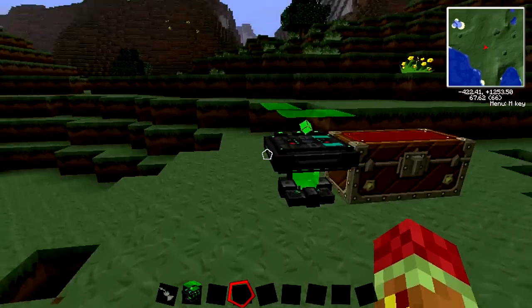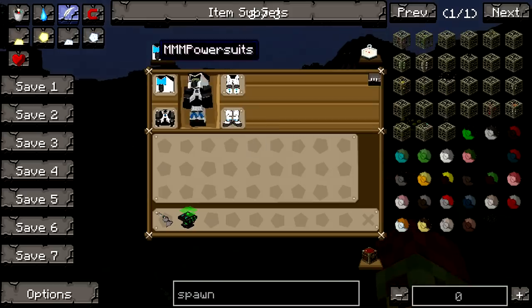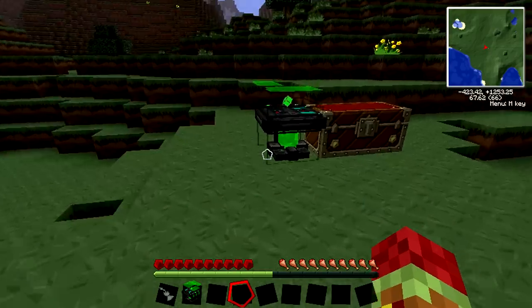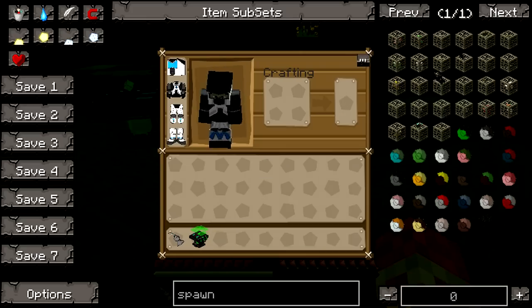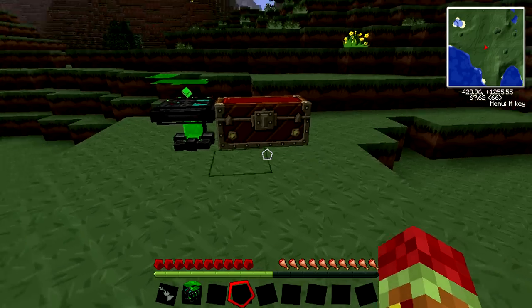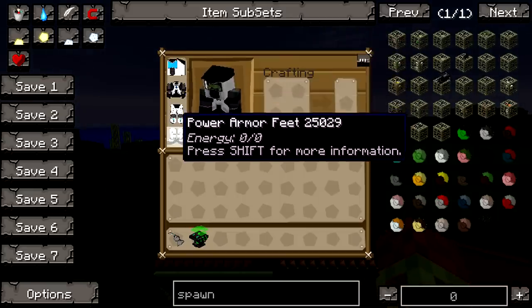Once you place that down, you can start upgrading all your power armor. Basically without any upgrades, your power armor isn't really useful at all — you can see down here where my armor is supposed to be showing up, I don't have any armor, because I don't have any upgrades on these.